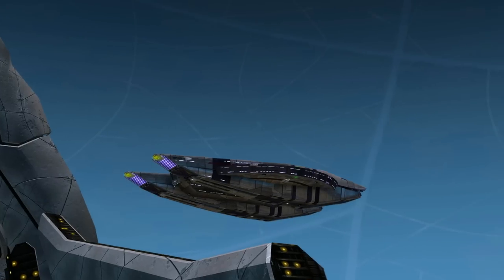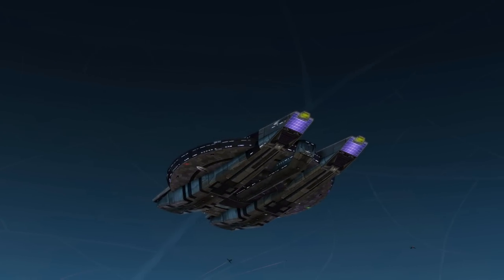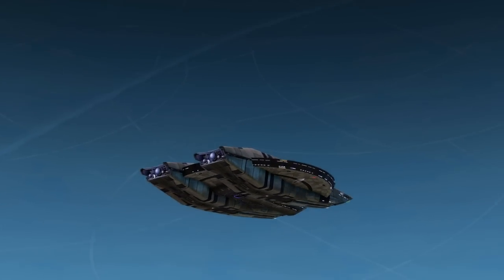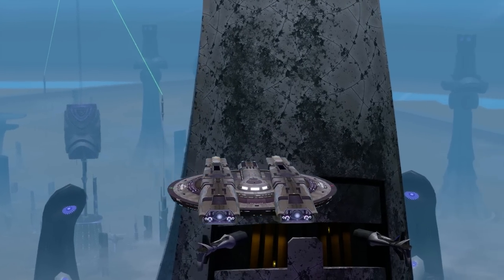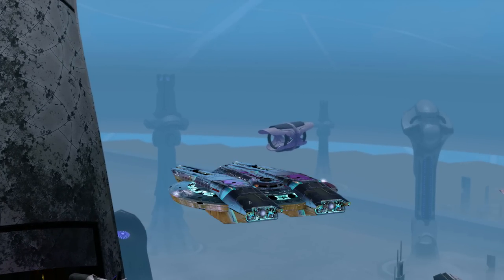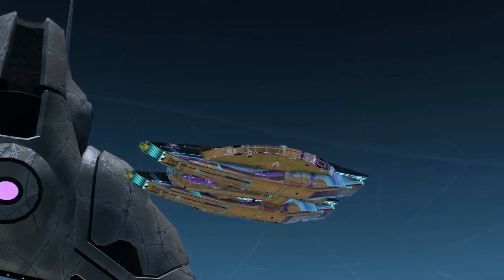Next shield: the Jem'Hadar Shield Array. This shield has been around for a while — it's from the 2800 series, so it predates Lighting 2.0. It's not a shield I ever really like visually or stat-wise, but that's what it looks like on the ship.